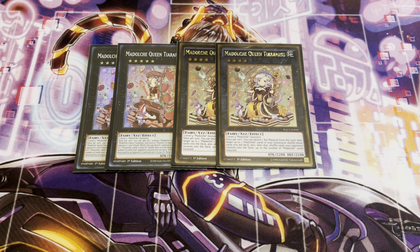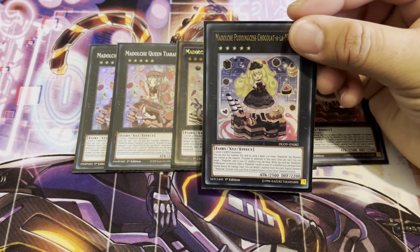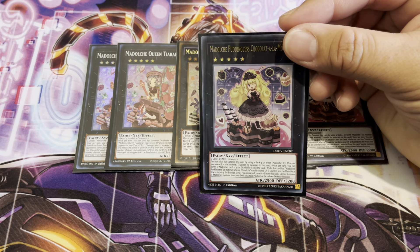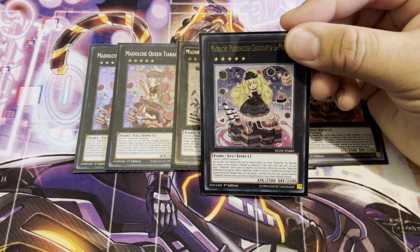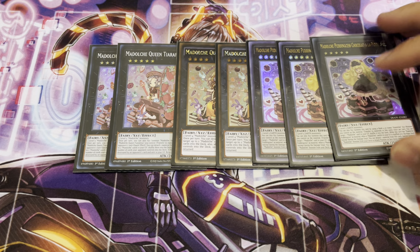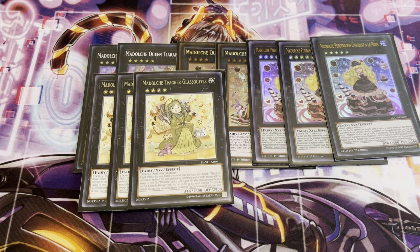Next up, playing three copies of Madolche Pudding Princess Chocolate à la Mode. Whenever you shuffle back one of your Madolche cards, you can detach a material and special summon one Madolche monster from your deck in attack mode or face-down defense depending on what it is. And once per turn, you can target one Madolche card in your graveyard and shuffle it into the deck — and it's not a hard once per turn, so if you can get multiple of these you can just spam it. Playing three copies of Glass Soufflé. Quick effect: you can detach one material from this card, then target one Madolche monster on the field — this turn it's unaffected by your opponent's monster effects. And if a Madolche card is sent to the graveyard while this card is on the field, you can shuffle up to two cards in the graveyard back into your deck. It's just a good way to recur your resources.